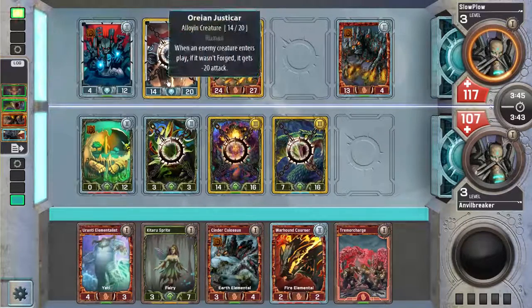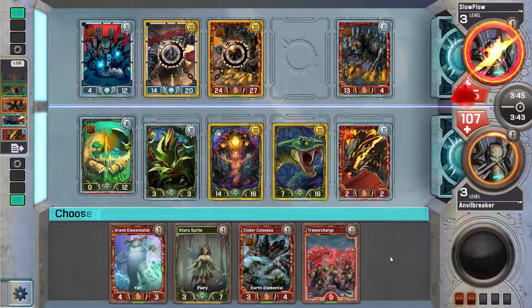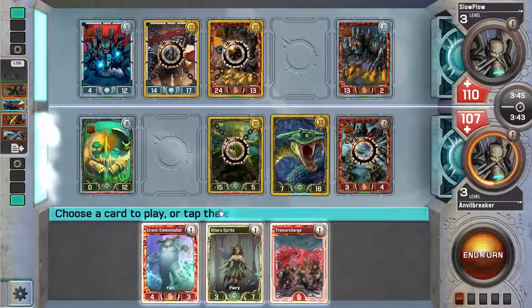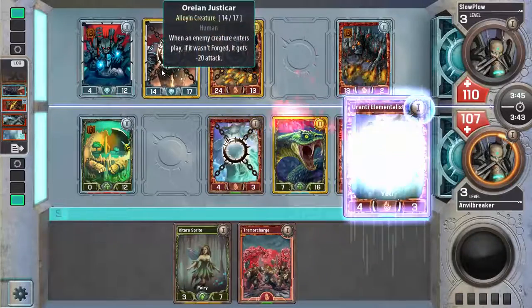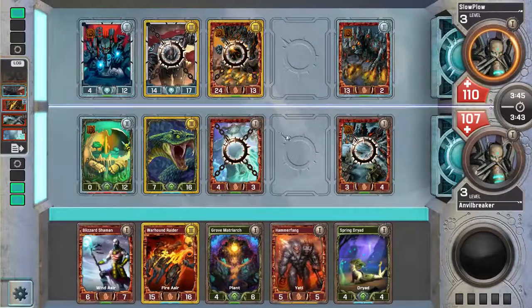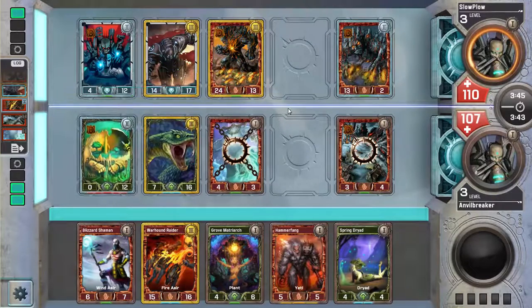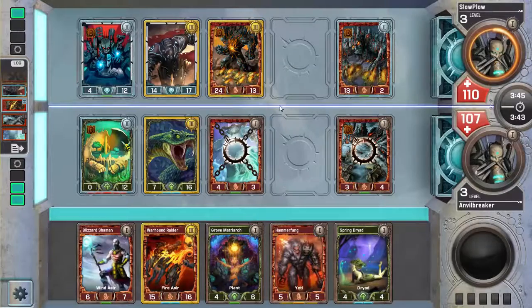I don't know why he's so scared of Living Hive — he's got a Justicar. We'll just play Warhound Raider and attack. Put Cinder Colossus in front of it, then play Geronti Elementalist to move the Shimmer Fang Serpent in front of his Justicar, because I don't think he has a level 3 Sap. That's my level 3s — Grub Matriarch, the 10-15, and Blizzard Shaman — along with the 2 I've already played.